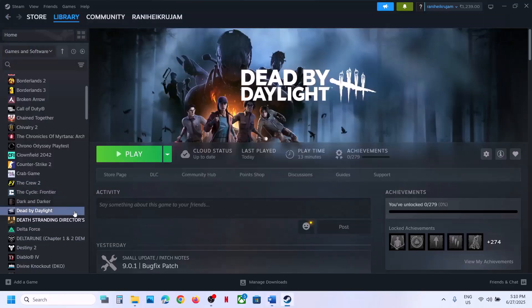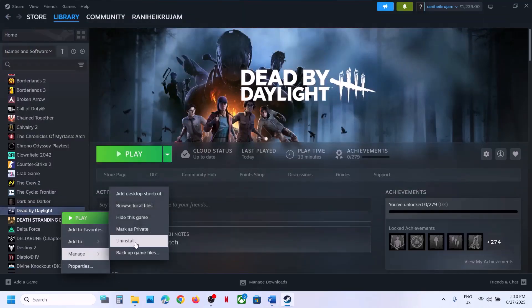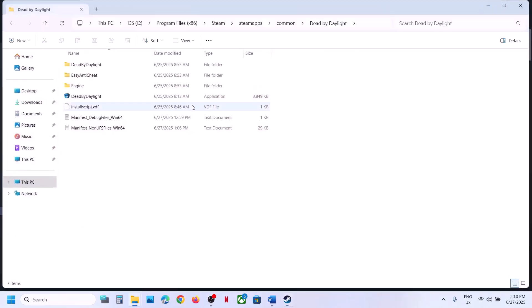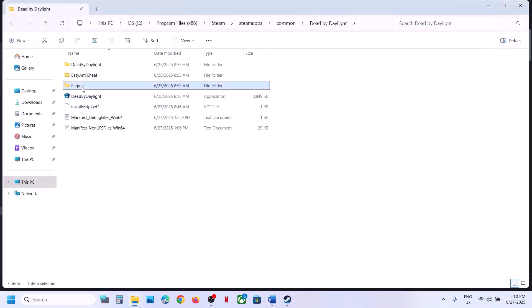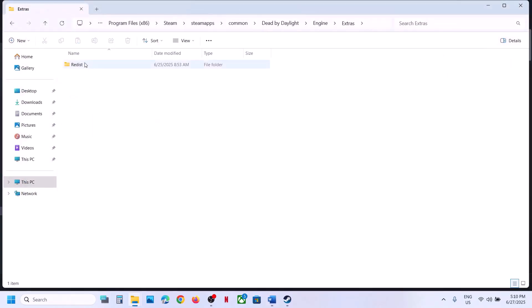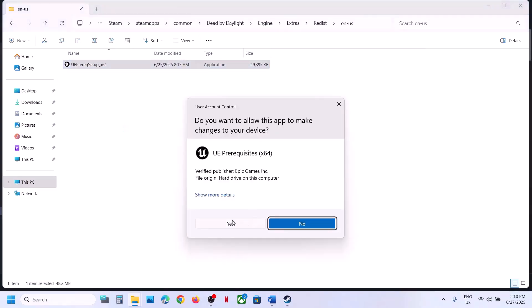Still not working? The next step is to run a file from the game installation folder. Right-click on the game, select Manage, then Browse Local Files. Open the Engine folder, then Extras, then Redist, then en-us. Right-click on the file here and click Run as Administrator, then click Yes to allow.